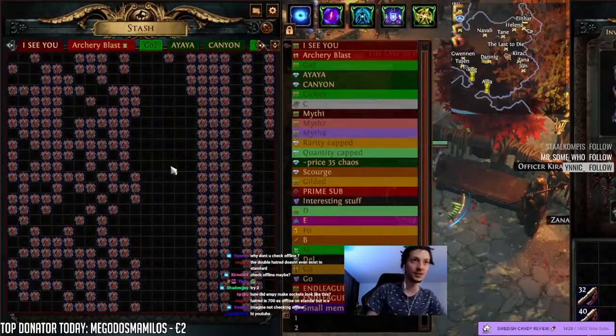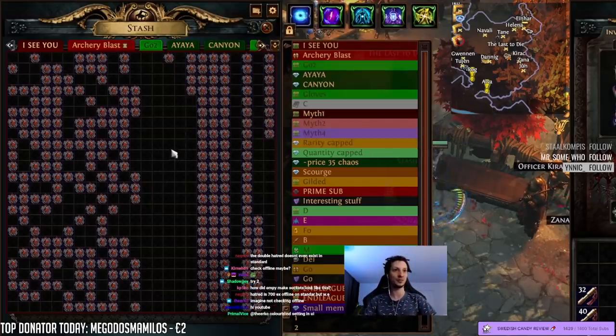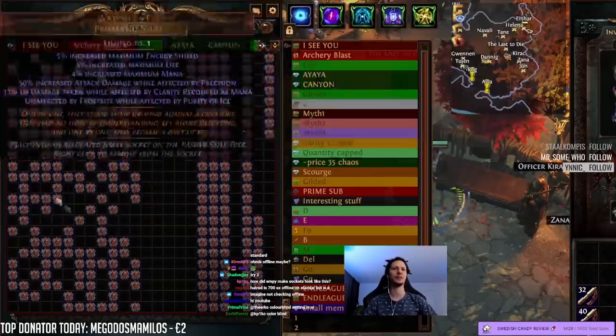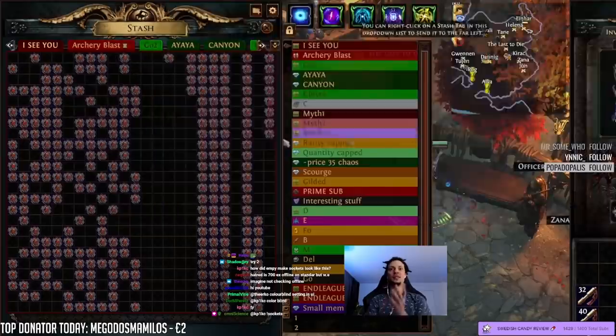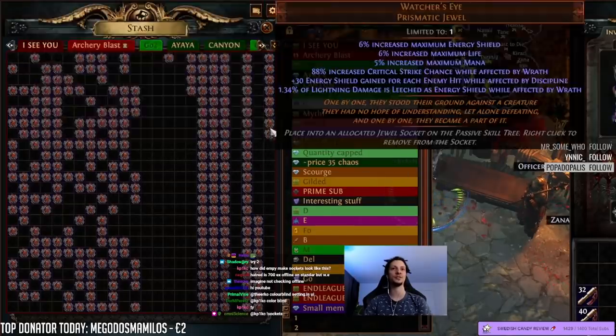I want to thank everyone who contributed towards this. I'm not the biggest fan of identifying Watcher's Eyes — it's a lot of brain power and I don't know all the builds, so sometimes I misjudge them. But you guys were here to help sort the piles, so I appreciate that. I feel like I got the hang of it after the first few rows, but I'm sure I made some mistakes and there are a few three-to-five X ones still in there. This is end-of-league, this is not my stuff — I'm not gonna use any of this for my own gains. This was just for content, and hopefully you guys enjoy that.